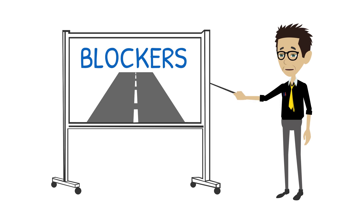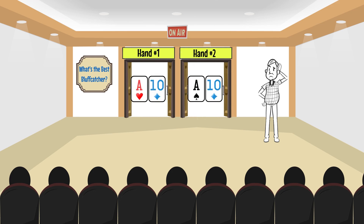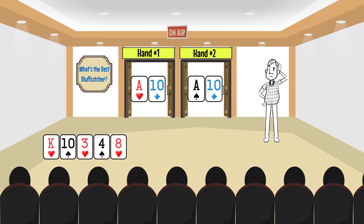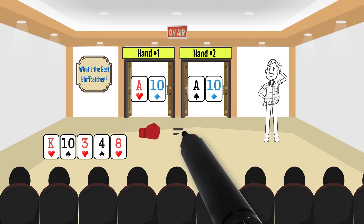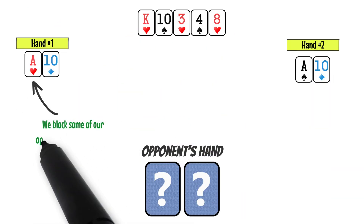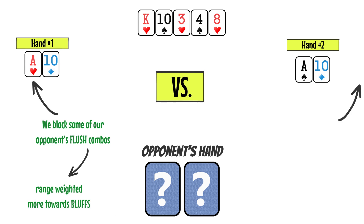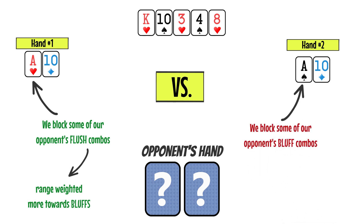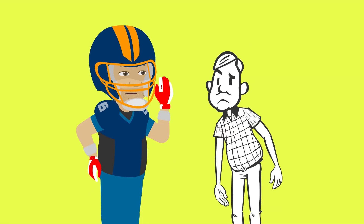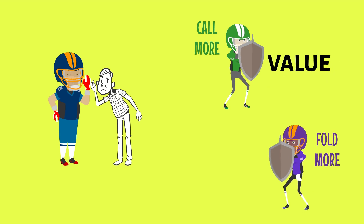Blockers come into play on every street, not just preflop. Consider which of these two hands would be a better bluff catcher on this board. Both hands have the same strength, but there's a critical difference. When we have the ace of hearts, we block some of our opponents' flush combos. Therefore, their range will be weighted more towards bluffs compared to when we have the ace of spades, which blocks some of their possible bluffs and will weight them towards value. Blockers don't tell us everything, but they allow us to call more when we block value or fold more when we block bluffs.